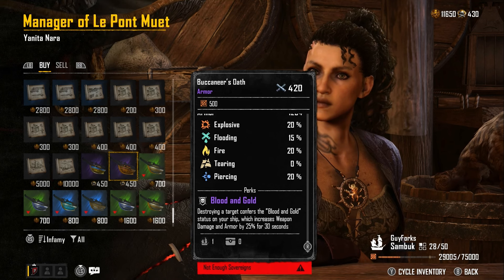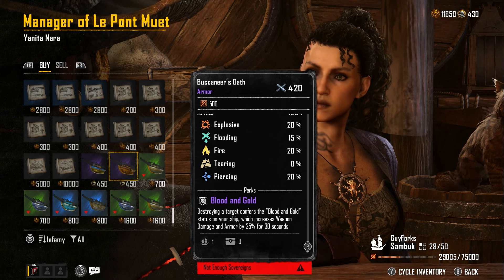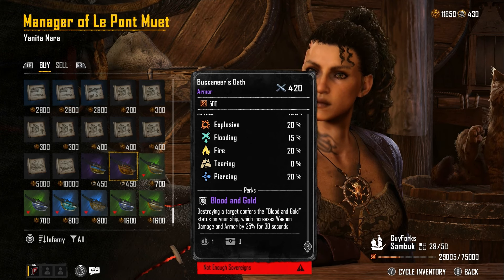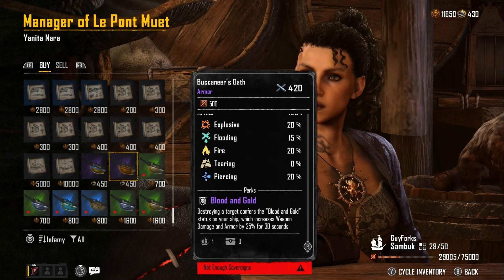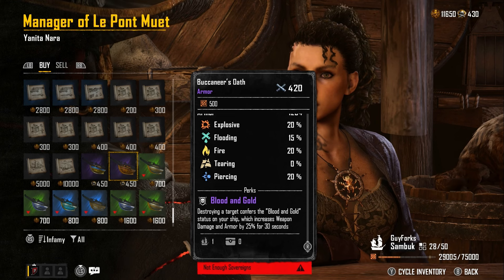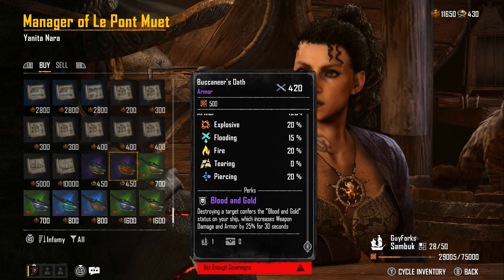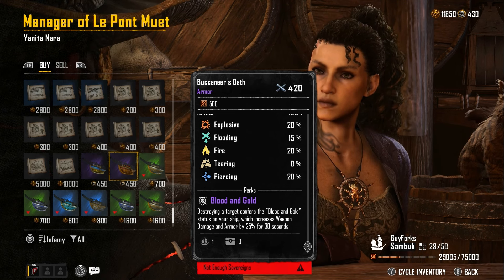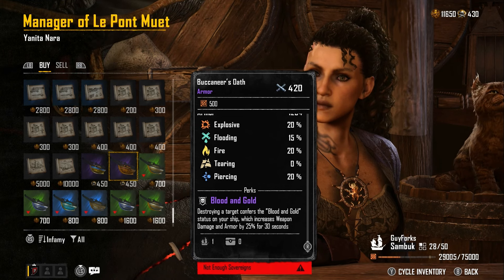The Buccaneer's Oath perk is so broken: destroying a target confers the Blood and Gold status on your ship, which increases weapon damage and armor by 25% for 30 seconds. It doesn't deplete if you destroy another ship within those 30 seconds — there's no cooldown, it just constantly resets. In PvP, you can quickly blow up a small ship and now your opponent has to deal with your 25% extra damage and armor. Absolutely strong.